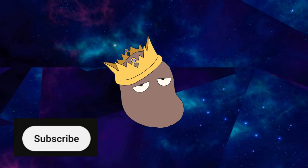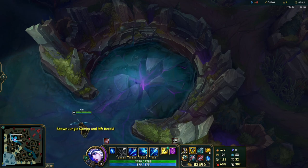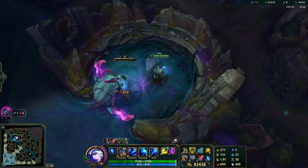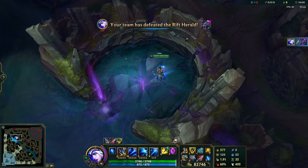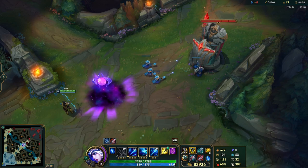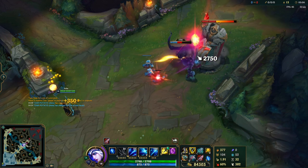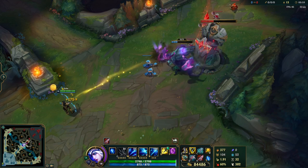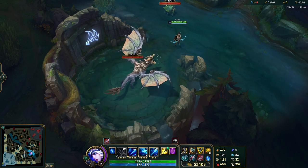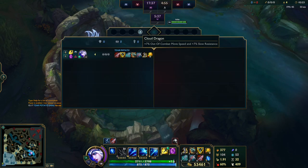Roshan and Baron aren't the only bosses on the map though. League has two other bosses that are significantly easier to kill. Before Baron spawns in at 20 minutes of gametime, you can choose to fight the Herald. Kill her and get an item that lets you summon her once to help you push a lane. On the other side of the map, you can find and fight the elemental dragons — each one slain grants your team powerful permanent buffs, including bonus regeneration, shields, damage, and more.